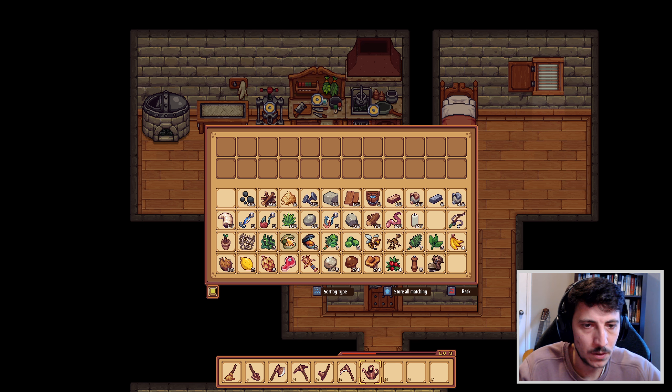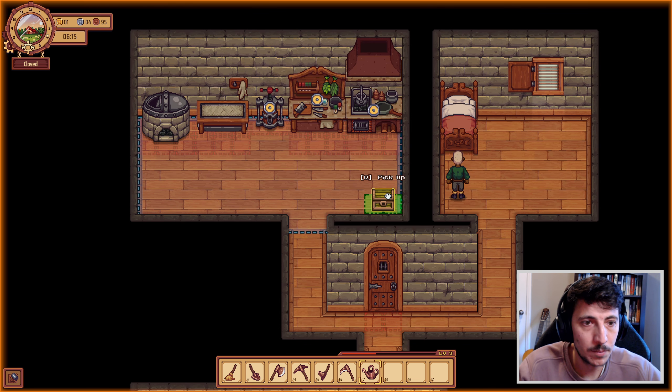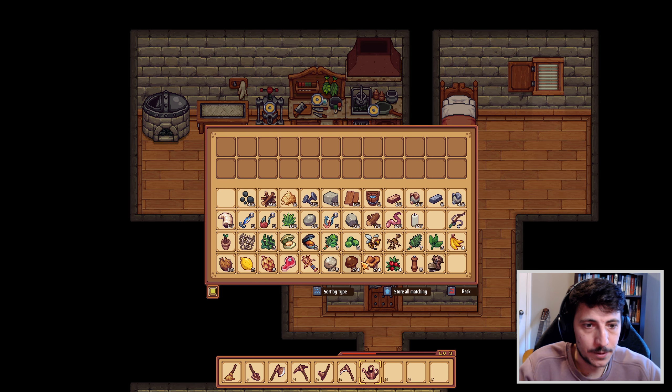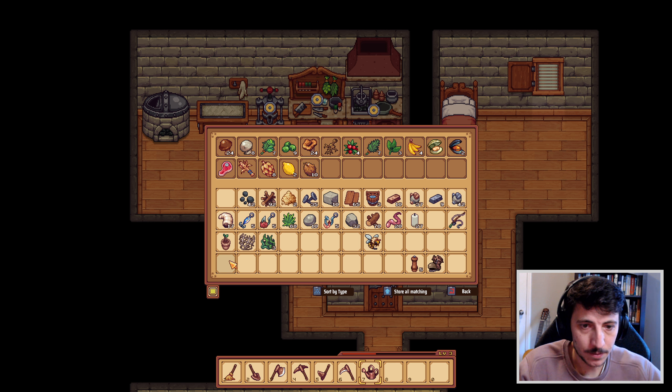Alright. This food we should probably go ahead and put down. Let's do this. Put you into here. Oh, the color of the chest - I see. There we go, and here we're going to put all of the food. The root. Ingredient. Ingredients. That's much better. That's an ingredient. That's an ingredient. Okay, that's much, much better.